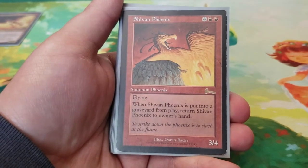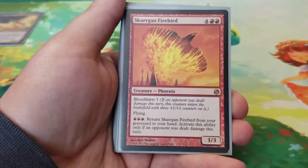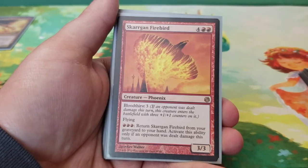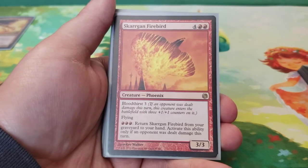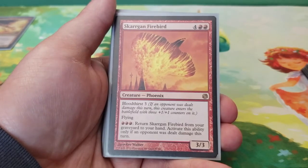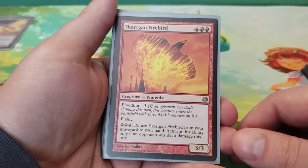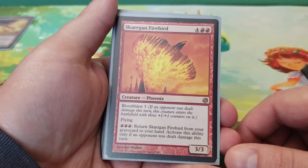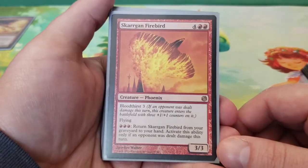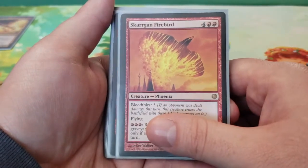Then we have Shivan Phoenix — six mana for a 3/4 flying. When Shivan Phoenix is put into a graveyard from play, return it to its owner's hand. Next we have Skargon Firebird — six mana for a 3/3 with Bloodthirst 3, so if an opponent was dealt damage this turn it enters with three +1/+1 counters. It has flying, and for three mana you can return it from your graveyard to your hand, but only if an opponent was dealt damage this turn. We're playing a relatively aggressive deck — 90% or more of our creatures have flying — so dealing damage to opponents is going to happen. We're also in red with burn spells for spot removal.